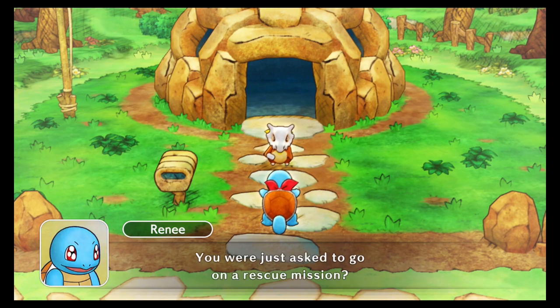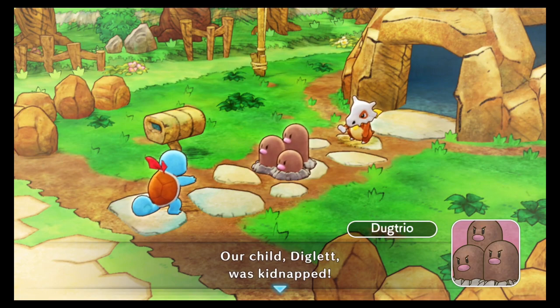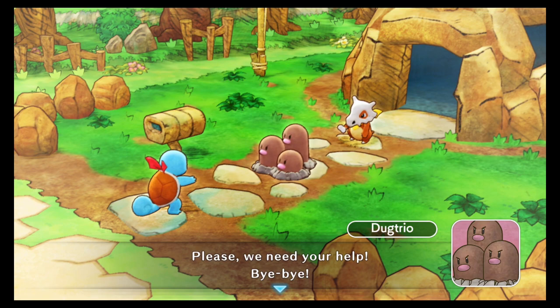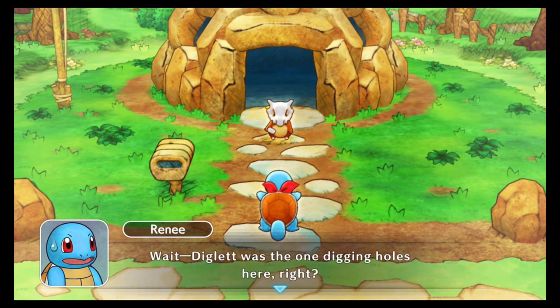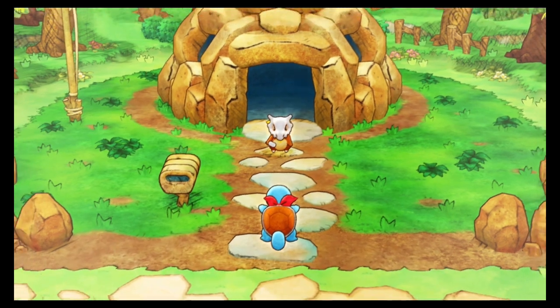You were just asked to go on a rescue mission? Yes - our child Diglett was kidnapped. He was taken to Mount Steel's summit. Please, we need your help. Wait, Diglett was the one digging holes here, right? That kidnapping is worrisome. Let's make sure there aren't any post office jobs to pick up first before we head out.